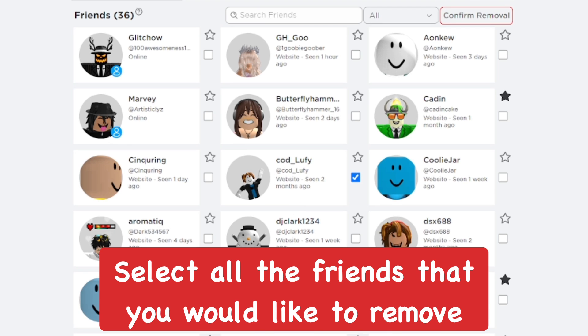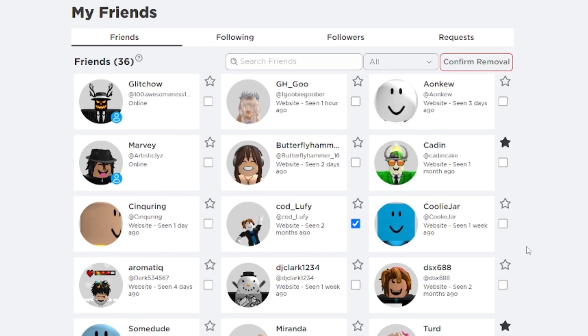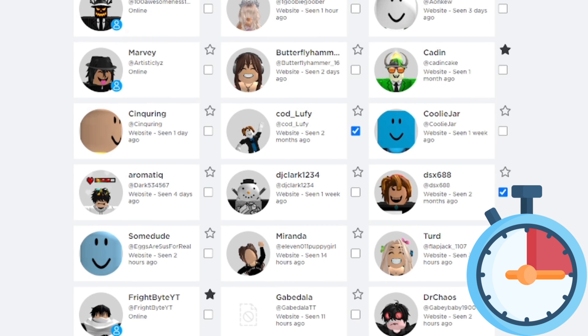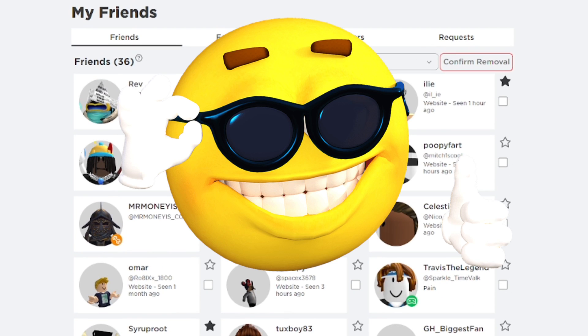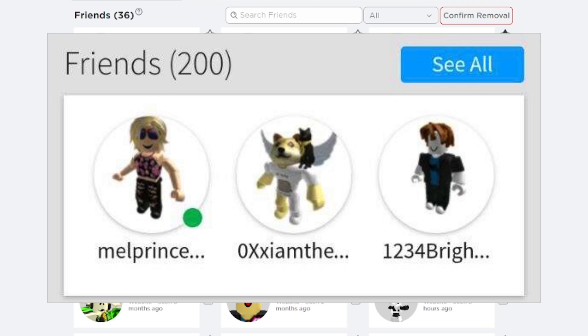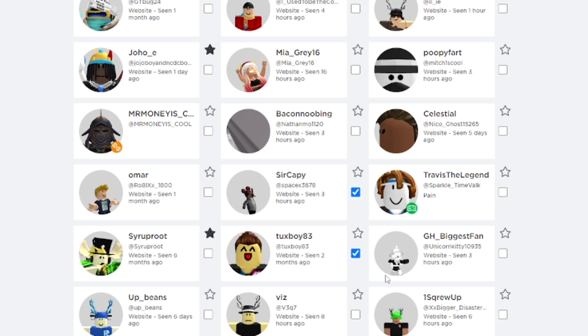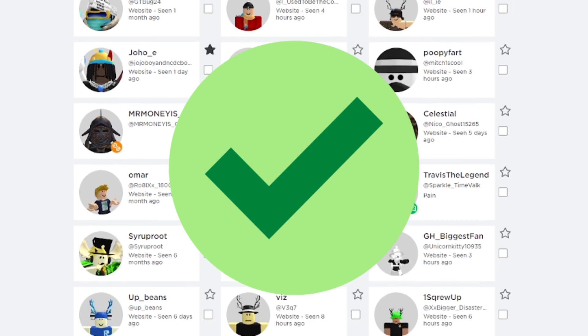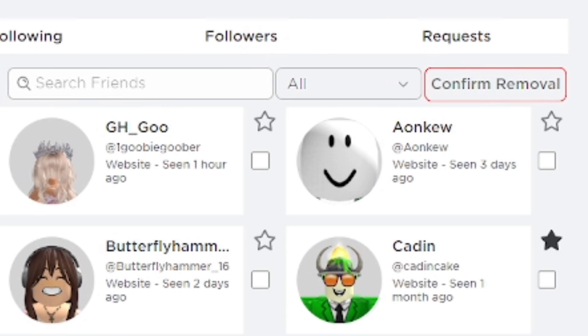Just keep in mind that the ones you're selecting are people that are going to get removed from your friends list. It makes things so much more efficient, it's really easy to use, and it saves a lot of time. I really wish I had this back then — I remember having so many friends and always having to remove some to get new ones, and a lot of people have that struggle.